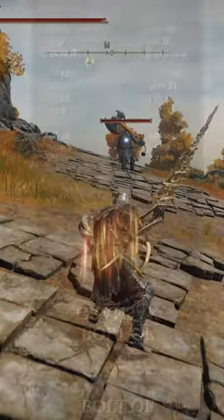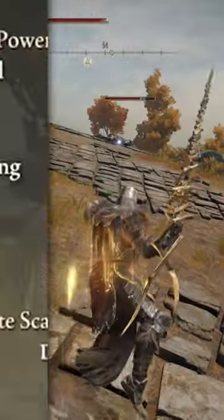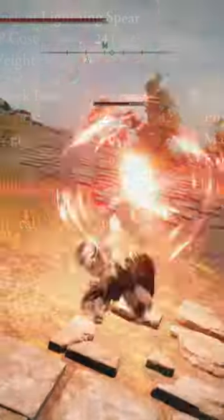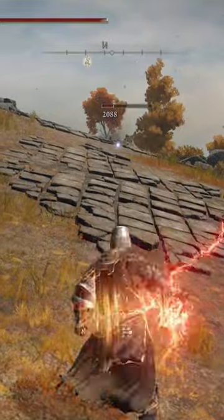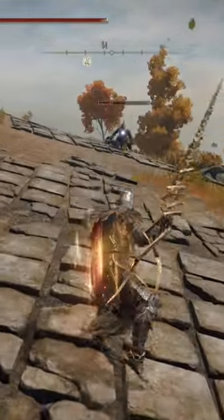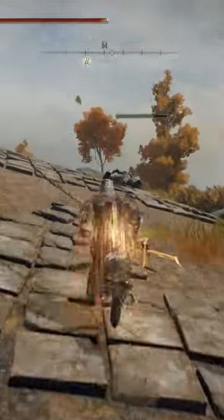For our first weapon of the top three, we're going to be looking at the Bolt of Gransax. Even though its dexterity scaling is absolutely abysmal at C, its Ash of War is really where this weapon shines, allowing you to do incredible amounts of lightning damage and physical damage, as well as snipe your enemy from afar. This weapon is absolutely incredible to use, and the only bad thing about it is once they get close, the weapon really is kind of useless.